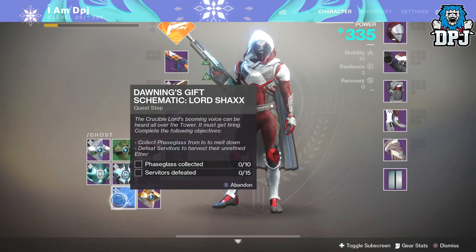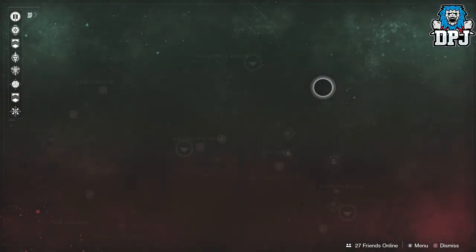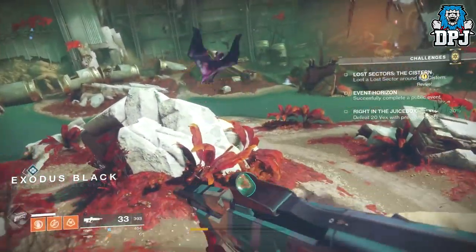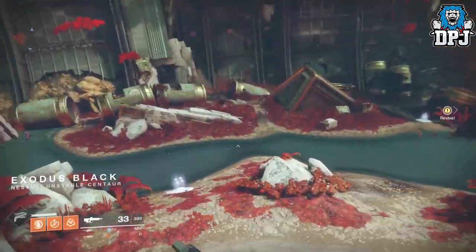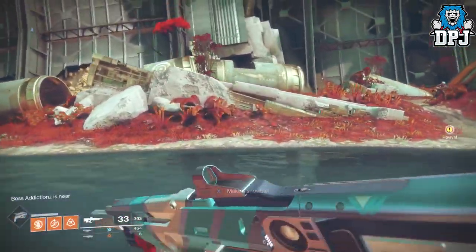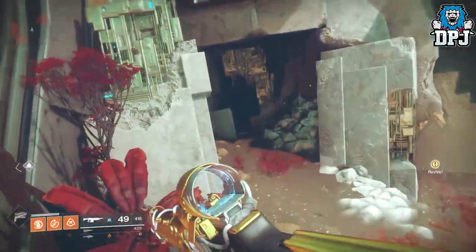Then you need to eliminate 15 servitors. Without the right location this can take you ages, but luckily I have the perfect spot for you. Once you've collected the phase glass, head to Nessus and fly into the Exodus Black landing zone. Once you land, follow the direction I take to this lost sector located across the way from where you spawn into this area.